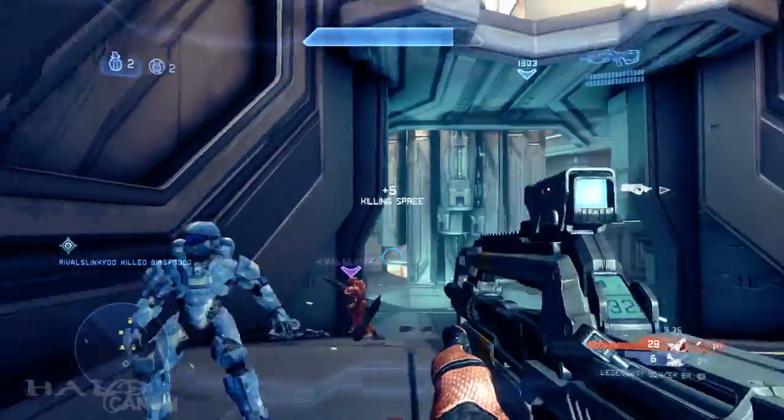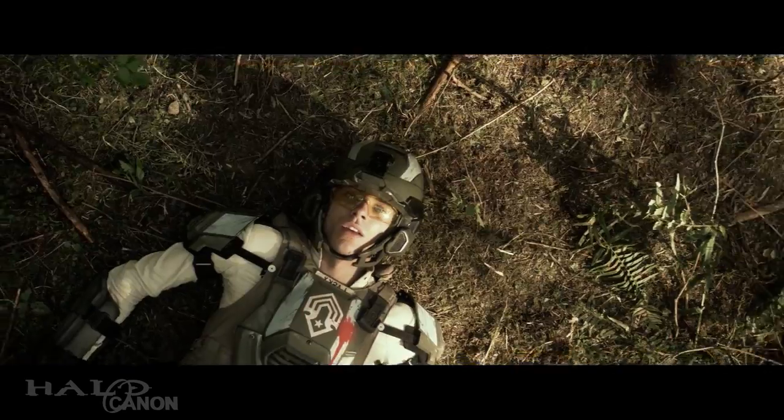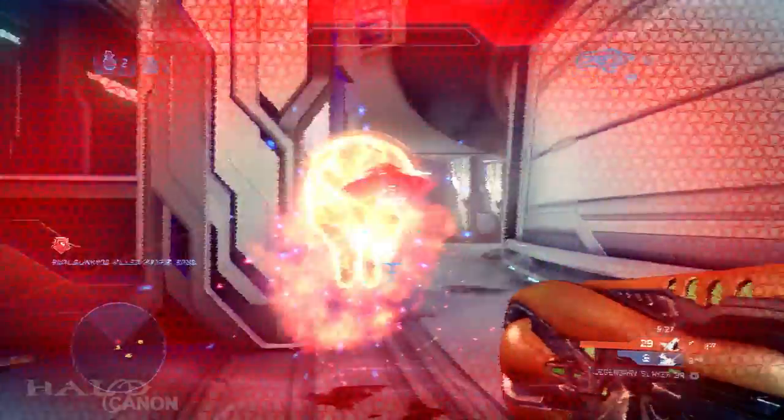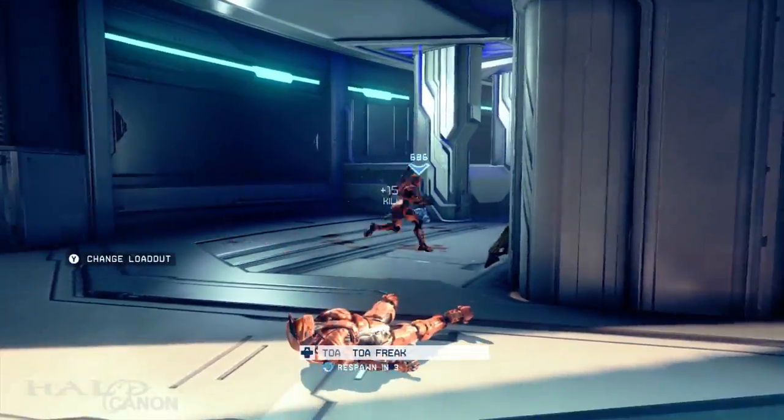An alternate idea is prop weapons that fire tactical training rounds, such as those seen in Halo 4: Forward Unto Dawn. The pellets — whether taking the place of rockets, bullets, plasma, etc. — could temporarily lock up a Spartan's armor whenever hit, simulating real-world damage.